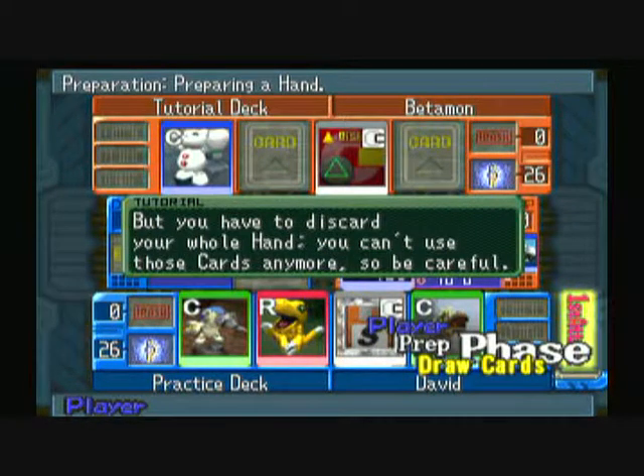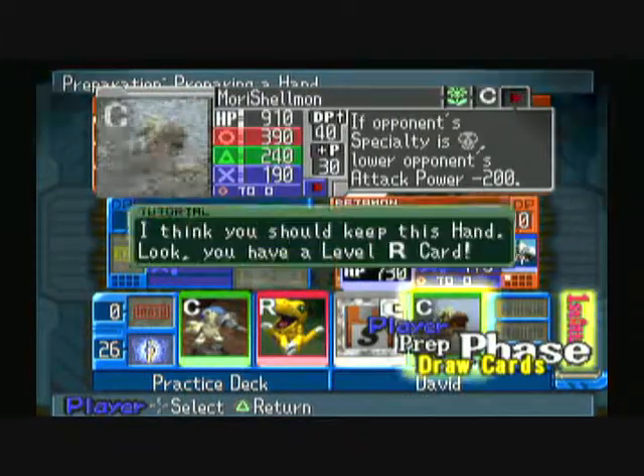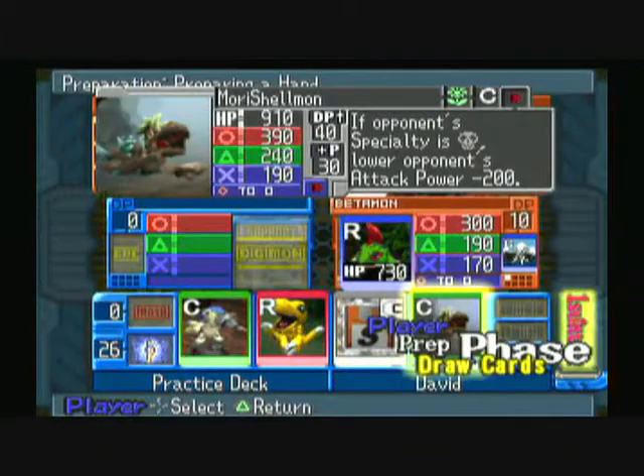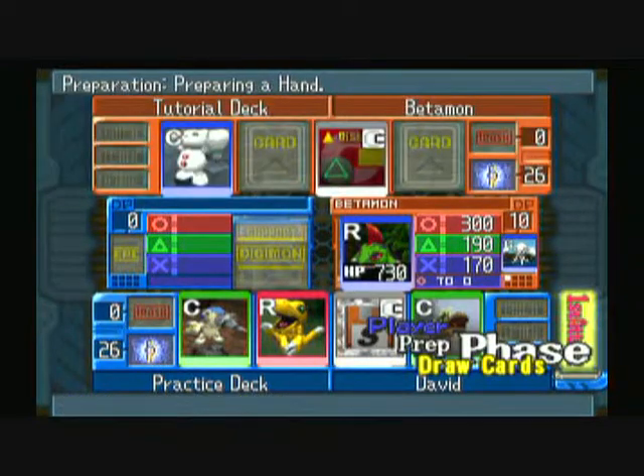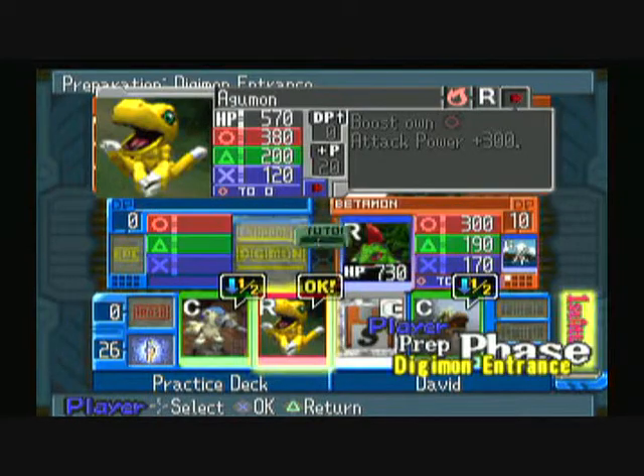As you can see, I have my own level R card — that is the red card, Agumon. He's basically the only card we can use at the moment.